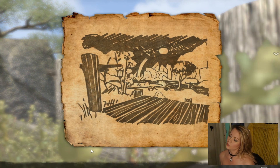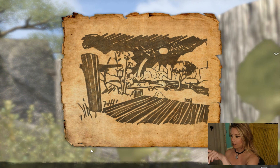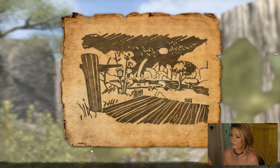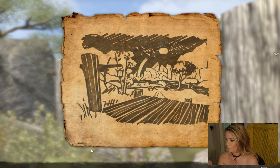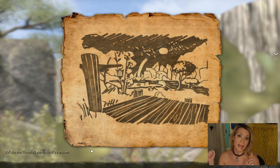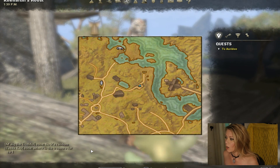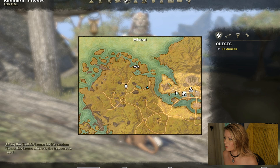This is treasure map 2 for Canarthi's Roost. We see that there's your boardwalk here and your little light post, so you're like, well this is going to be really easy — it's going to be over in the town there with all the boardwalks and everything, but it's not. It's very misleading. It's not in Mistral.